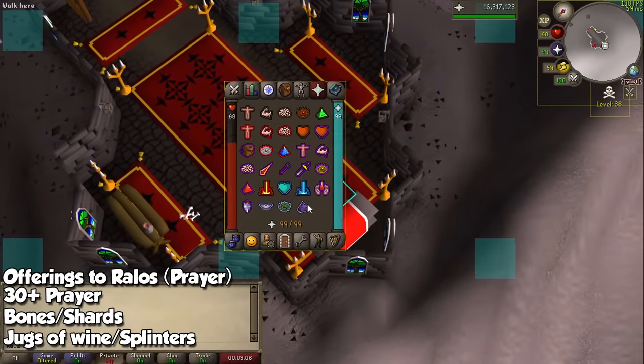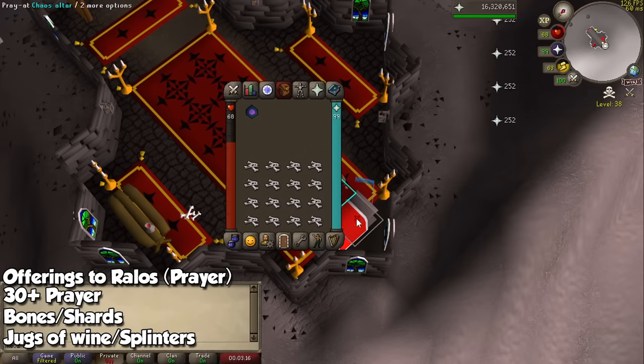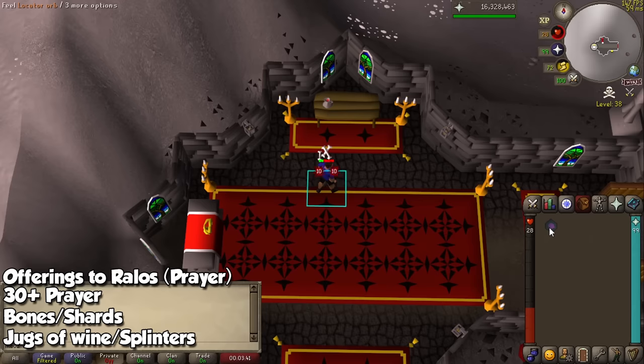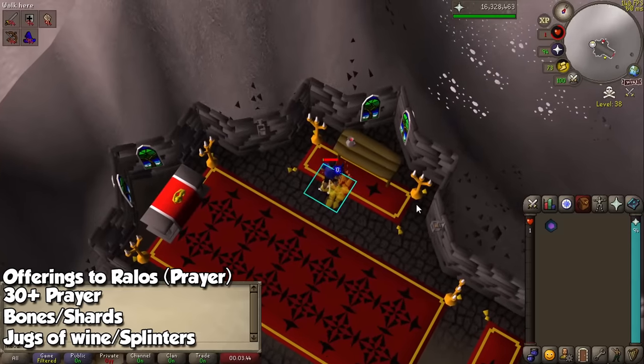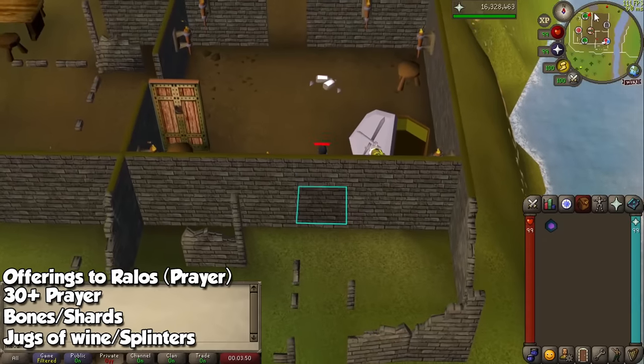A new prayer training method will be called Offerings to Rallos, available at level 30 prayer. You will bring bones to what I assume will be a temple, bless the bones, chip them into shards, and then offer them to Rallos. For this process you will need jugs of wine to fill something called a Libation Pool for a successful offering. The higher the tier of the bone, the more shards you will get. By using Sunfire Splinters obtained from the Fortis Colosseum, you will be able to charge the wine for more experience, but the maximum stack of bones will go from 1000 to between 500 and 750. This seems like it will mimic Mahogany Homes, where you will need less clicks and less money in exchange for a budget training method.